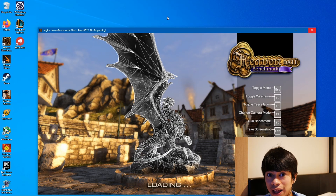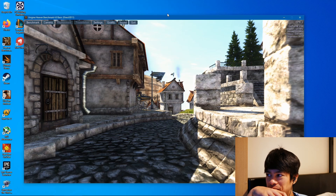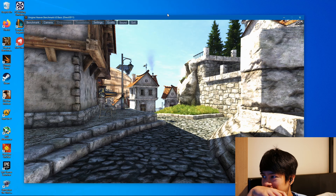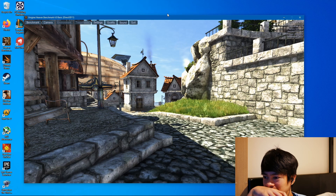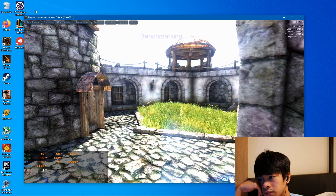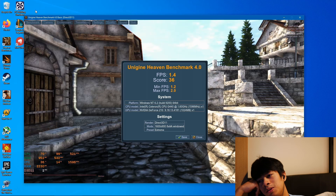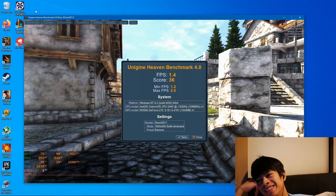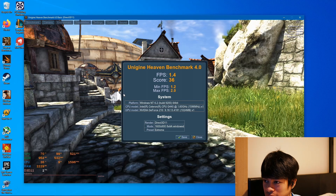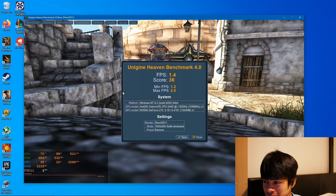Next, we'll test Unigine Heaven on the extreme preset. Three FPS — no, two. Here's our score, ladies and gentlemen: 36 points. Absolutely lovely. Highest frame: two frames per second.